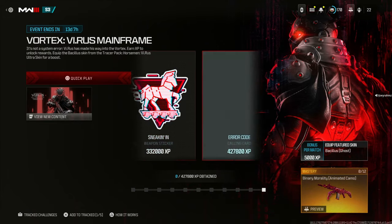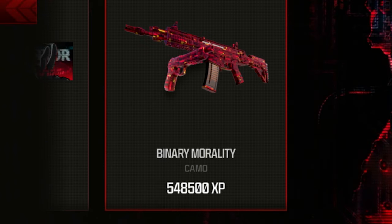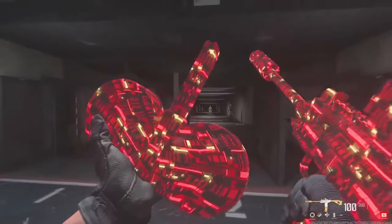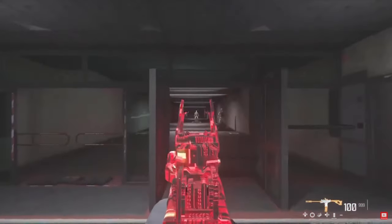This is how you can unlock the new binary morality event camo in under two hours. Look, 548,000 XP needed? I'll get that in two hours, buddy. And I'm going to be showing you how to do it as well. So this is every single working XP glitch in Modern Warfare 3 right now — Zombies, Warzone, and Multiplayer. Let's begin.